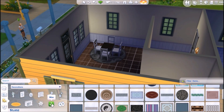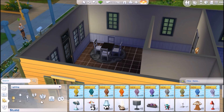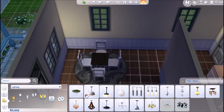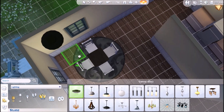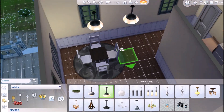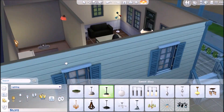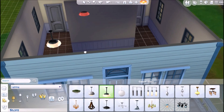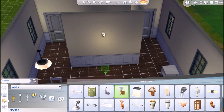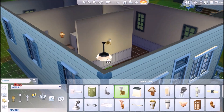Then we have mirrors, curtains, and lighting. Do we have ceiling lights? Yes we do! I'm getting the hang of where stuff is — I'm proud of myself. Let's just get her this simple one. You can move it up and down the wall — that's nice. It's very tactile and intuitive.